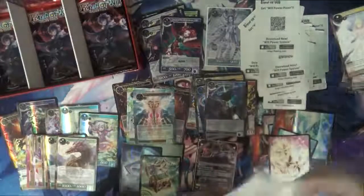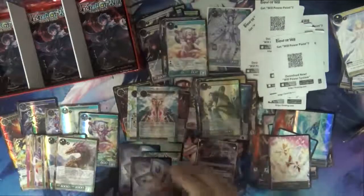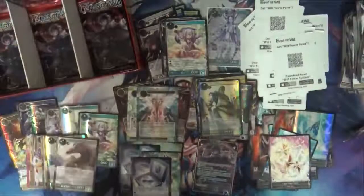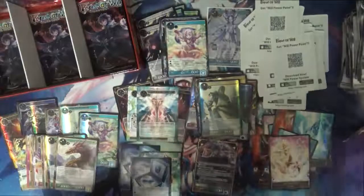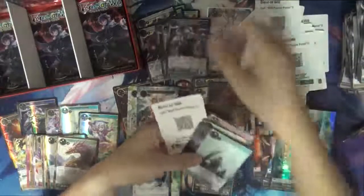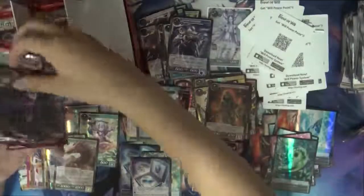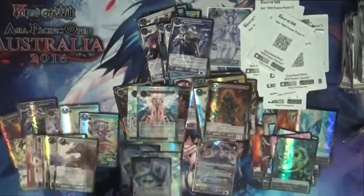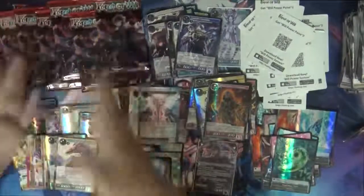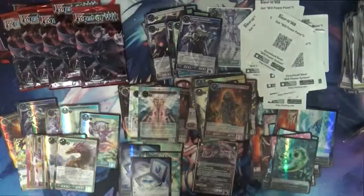Sorry guys, almost done — hopefully this hasn't gone over 25 minutes because I'm pretty sure half of you are bored already. Another special stone. I hope nothing falls because the pile is getting quite high. I only have one J-ruler and I'm supposed to get two — kind of worried now. Another stone. Six packs left — let's see if we can get one more J-ruler, maybe a couple more SRs.